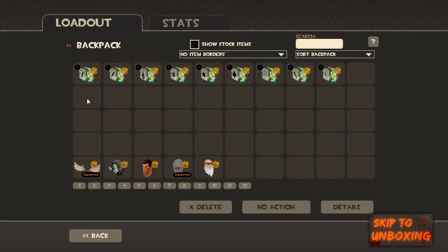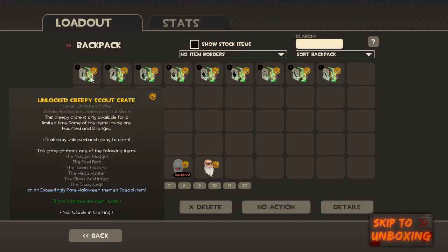People are speculating that this is the way they're going to take TF2 now, and apparently it's something they've been doing with Dota 2 where boxes don't require a key. Maybe it's going to be like this for all boxes in the future, maybe it's just for Halloween — who knows. I got one of each of the class boxes and I thought we'd open them together and see what's inside.